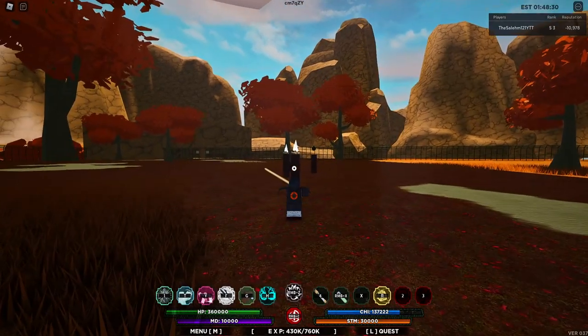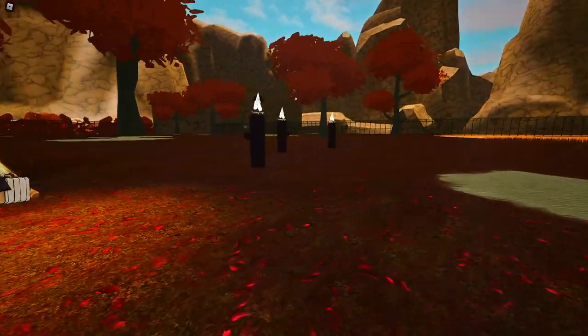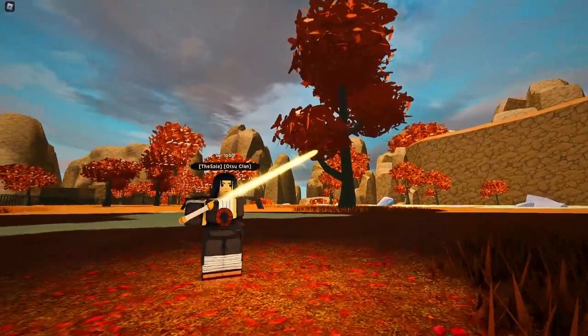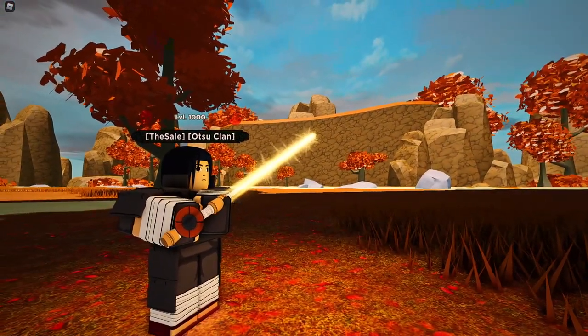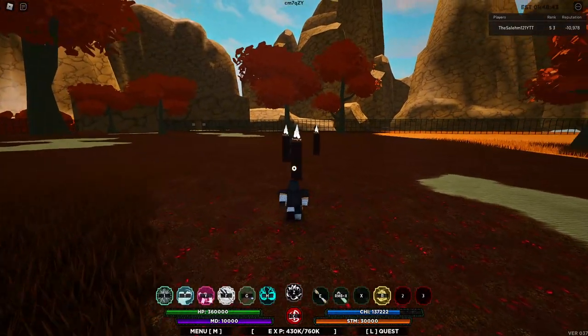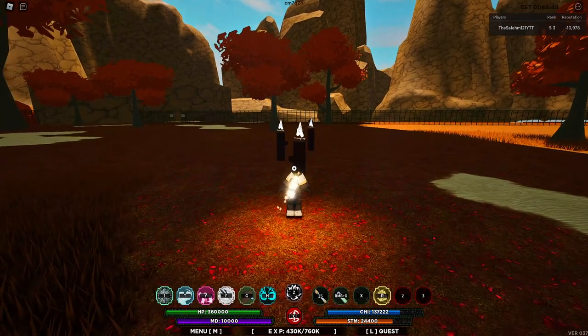Moving on to the Dunes sheet blade. Let me show it off real quick — this is how it looks. It has a yellow color. Not bad, but it looks pretty clean. All of them look pretty clean in my opinion. We're going to use the special move for it real quick.